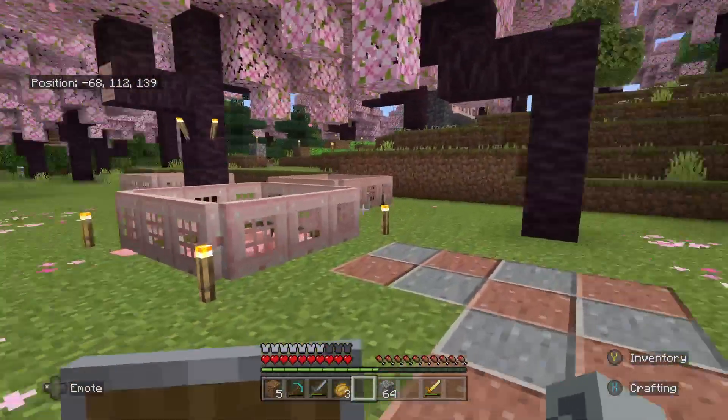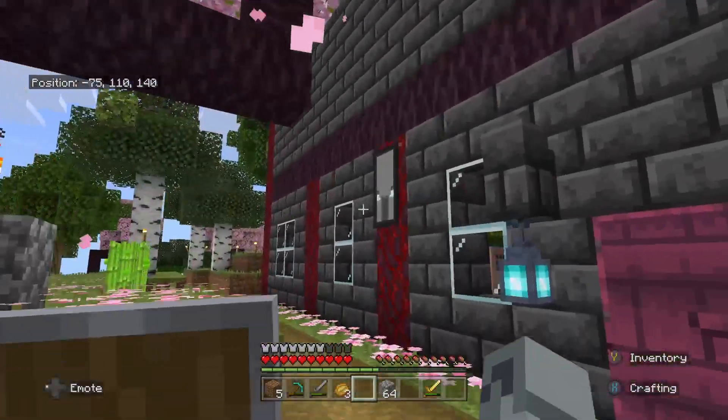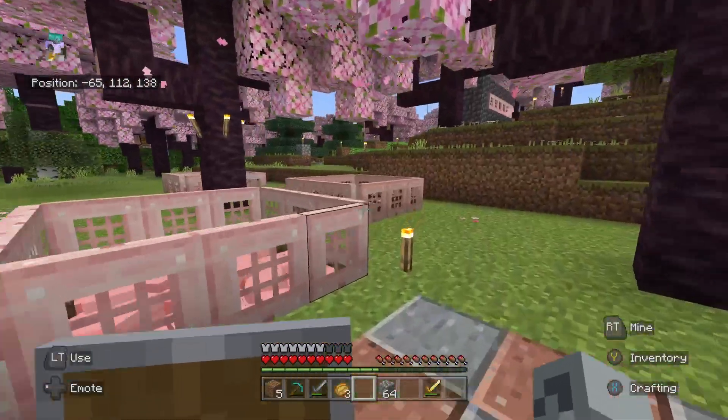This is Carp's house. Of course he's changed it up a little bit — he's got the crimson wood here and he's going to do that for all the strips around his house. Here's his farm.